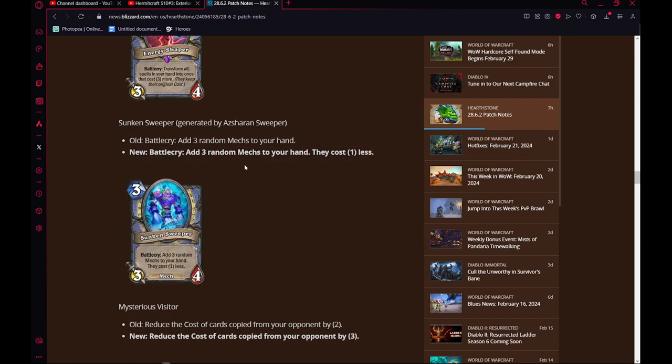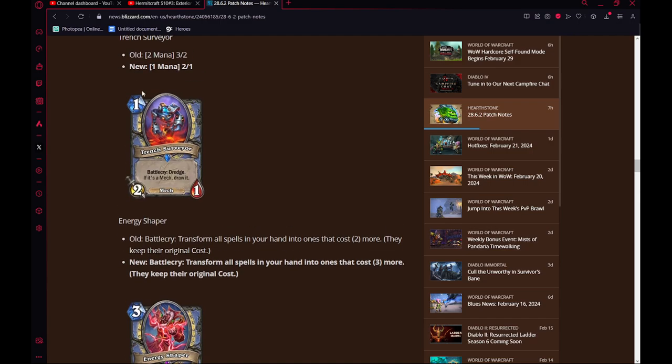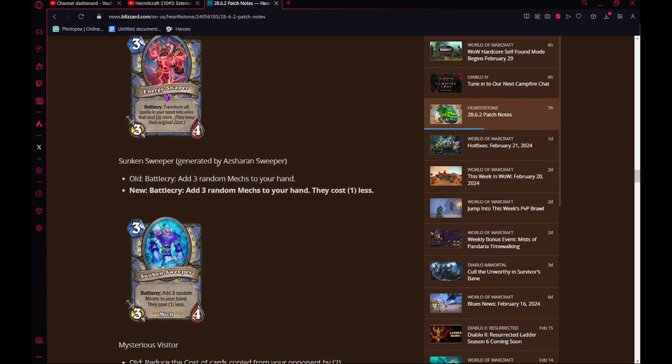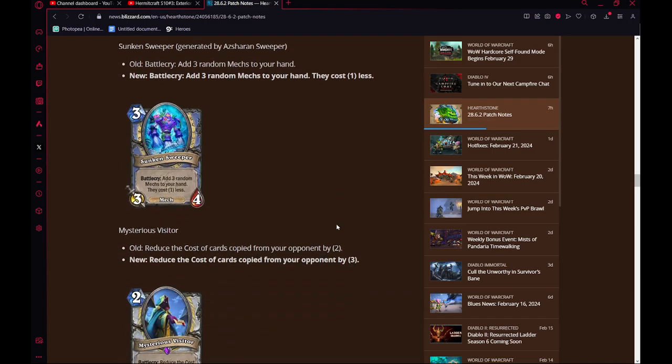Other than that, this is a fine effect. Obviously if you could play this card without having to play through all that, it's better. The original version is a lot better now that Trench Surveyor costs 1. But you don't really care about 3 Mechs to your hand in Mech Mage usually — you just kind of kill your opponent on like turn 4. It's kind of disgusting.